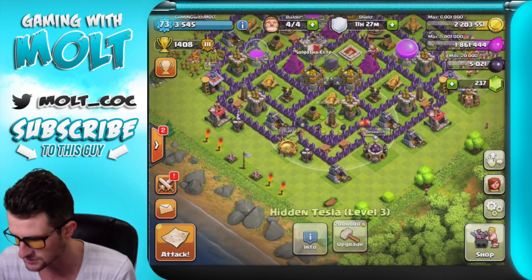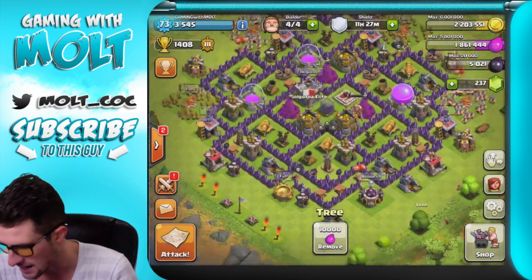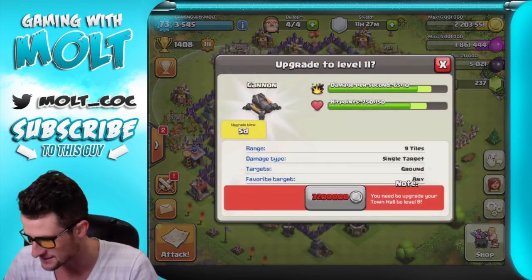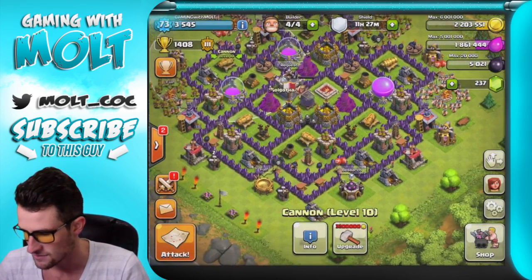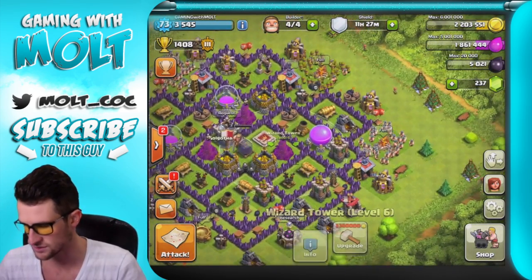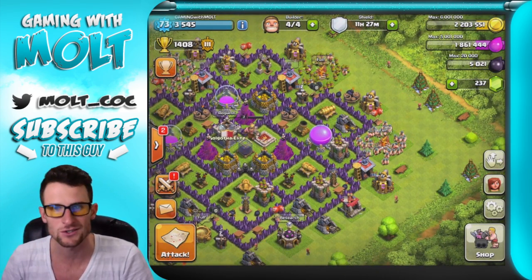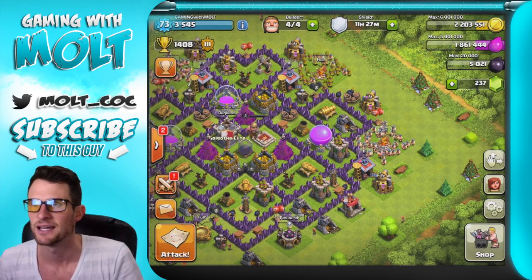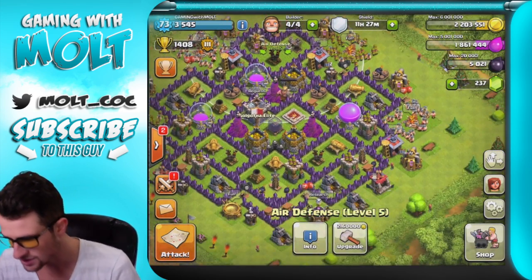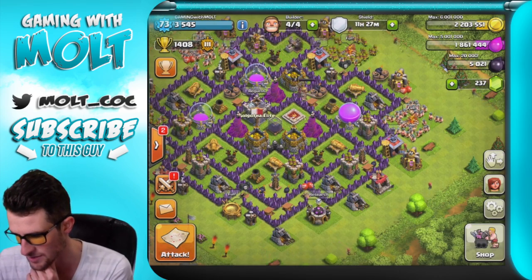I'm planning on upgrading at least one of my Teslas. Right now, as you can see, all of our cannons are maxed out for Town Hall 8, as are our mortars and our wizard towers. So all we have left now is archer towers, Teslas, and our air defenses. We could upgrade an air defense, but I'm not really too worried about that.